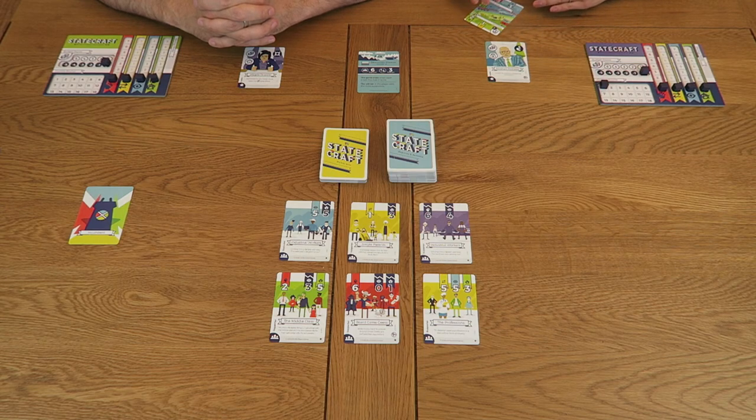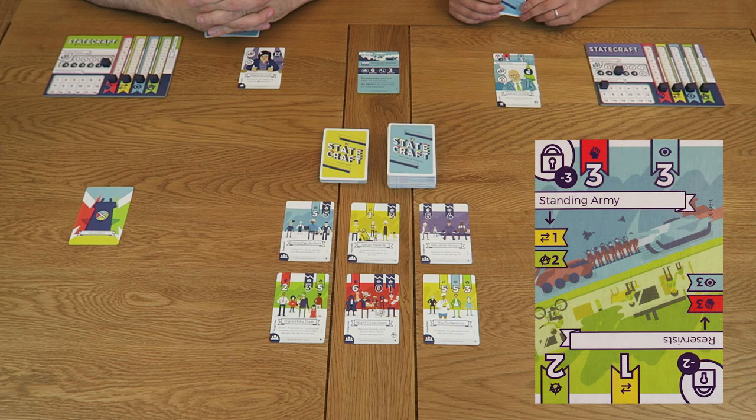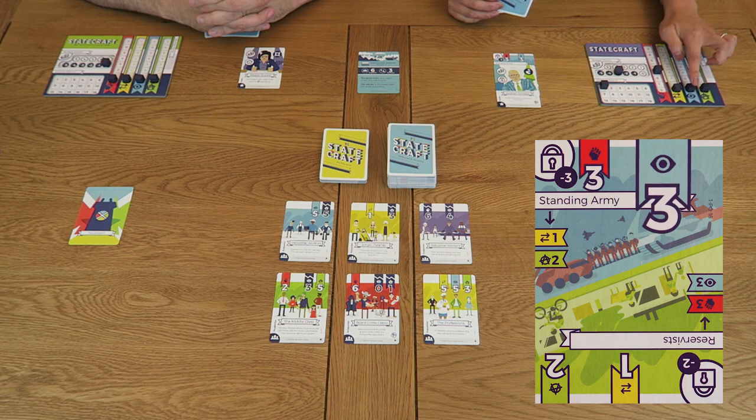Each policy card is double ended — when playing the card you may choose which end you wish to enact. I'm going to start by announcing a standing army. The symbol in the top left indicates that it's a security policy, and you may only play this policy if you have a politician of the matching specialism. I place the card underneath my leader so that the chosen side is visible sticking out of the top. I must now pay any costs associated with my policy — to enact my standing army I must reduce my budget by three. Each policy will affect how people view my party, so I must change my ideology points: this standing army card causes my socialism to go up by three and my authoritarianism to also go up by three.